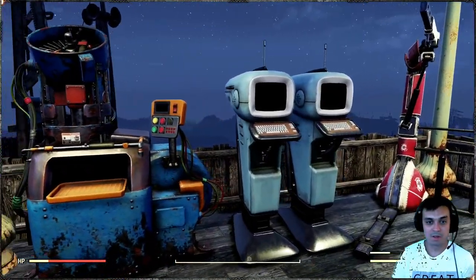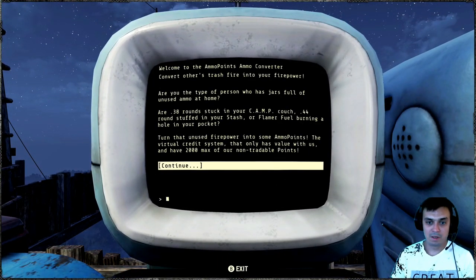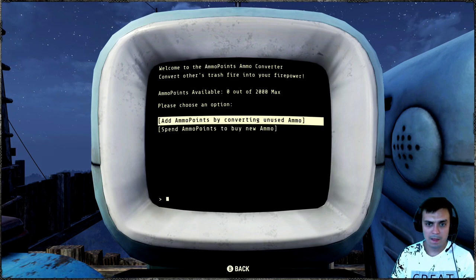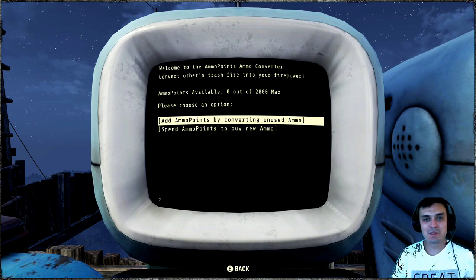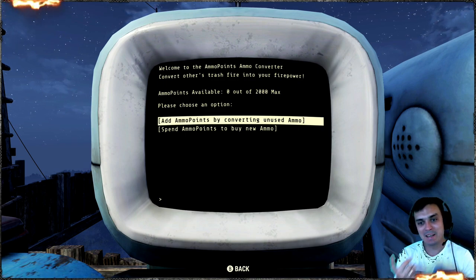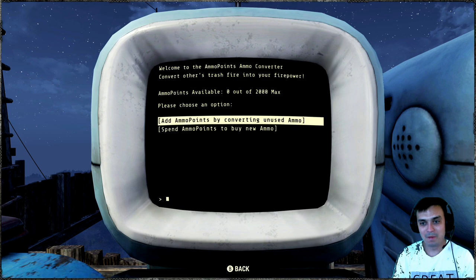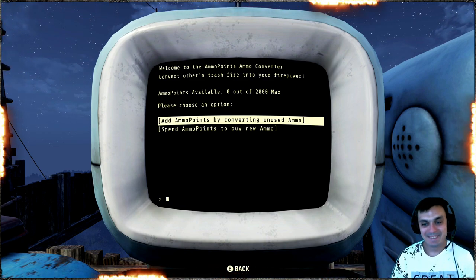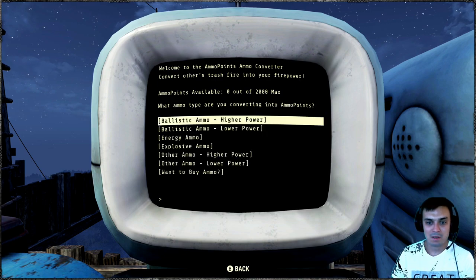Here's the ammo converter. I have some duplicate ammo and let's see how it works. You gotta go to 'lots of chatter' - continue - 'add ammo points by converting unused ammo.' Ammo points available: zero out of two thousand. What?! You put a max limit here as well - seriously? That's already a minus. Not enough that we have stash limits, script limits, gold bullion limits - and now ammo point limits.